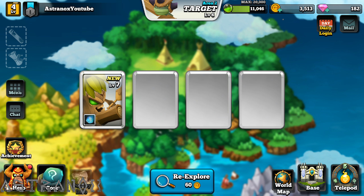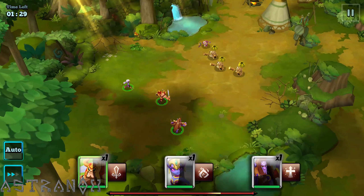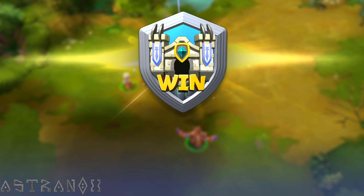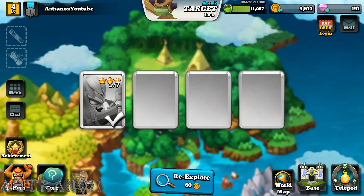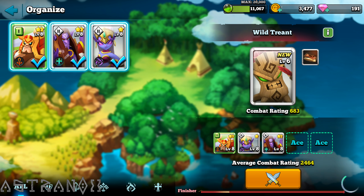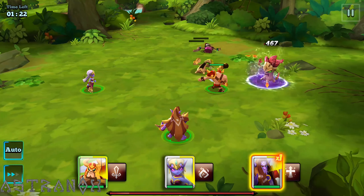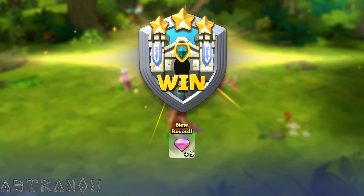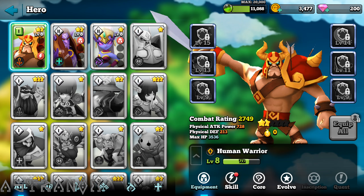The guy in front, the warrior, needs to get some better stats so he can survive longer. We need some more heroes — these guys are getting leveled up but we're missing two in the team. It's a five-hero formation. Might need more heroes later when we actually...